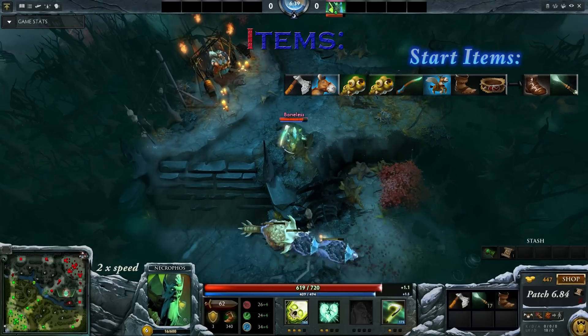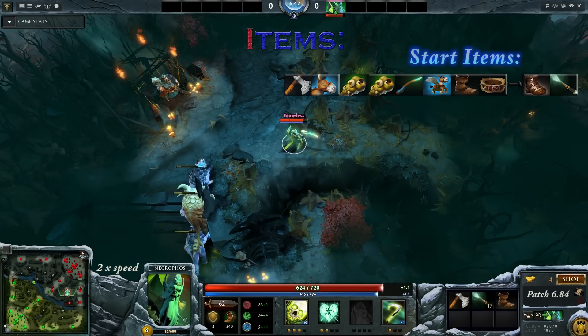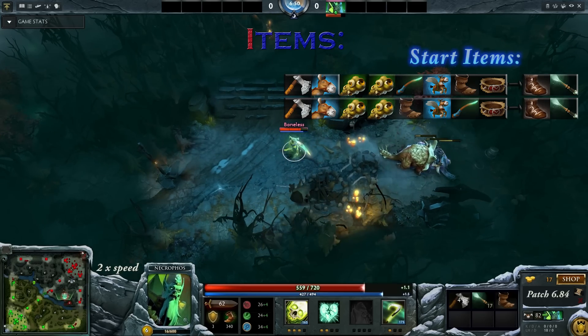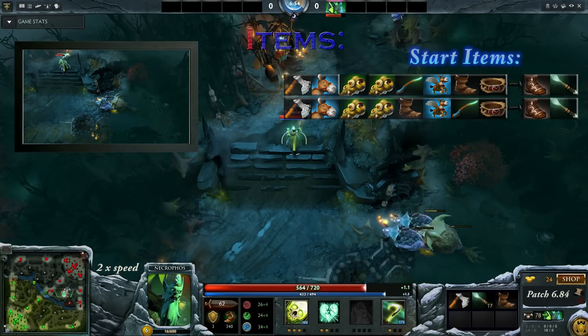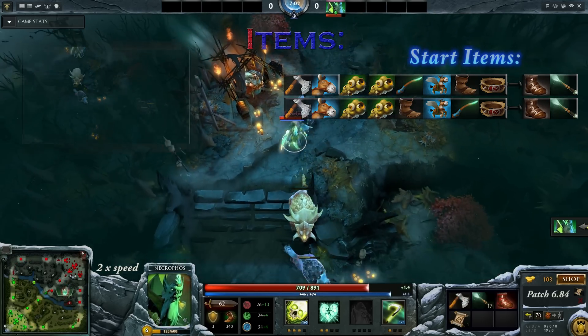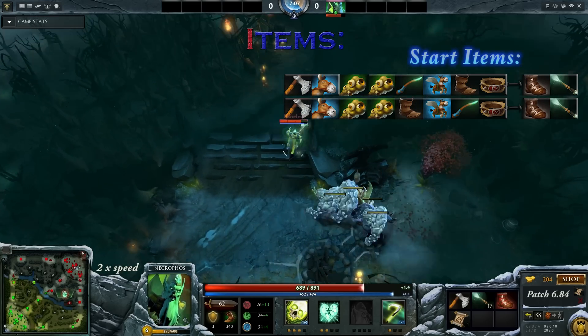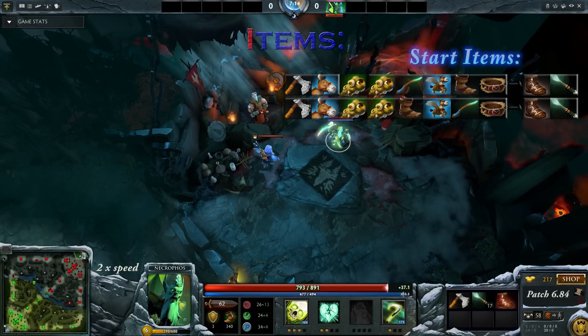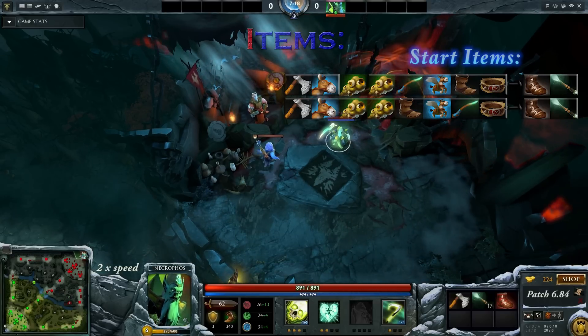If you get the Thunderhide camp early on you should get an early Magic Stick. If you don't get the Thunderhide camp early, just get your Boots of Speed first, then upgrade the courier at 3 minutes, and then get a Magic Stick. Chances are you will have a Thunderhide camp at that point, and even if you don't, it's actually fine because the Thunderhide camp gives you less EXP than the other creeps. So no matter which type of neutral you get in the ancients, you're fine with it.